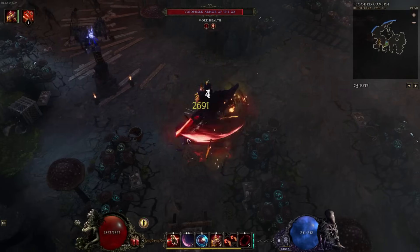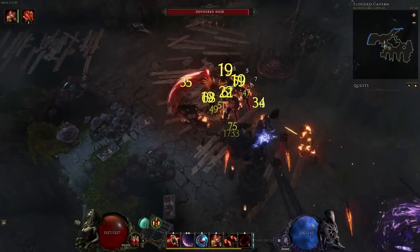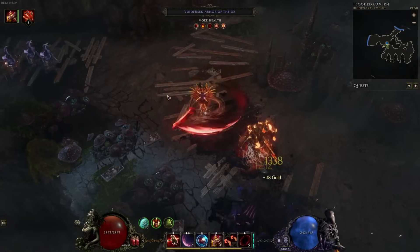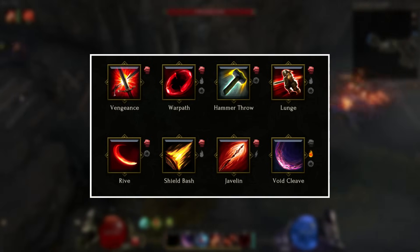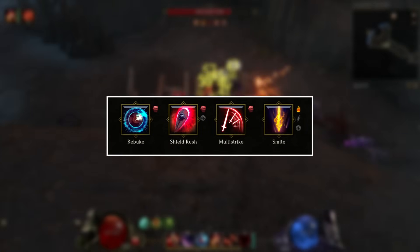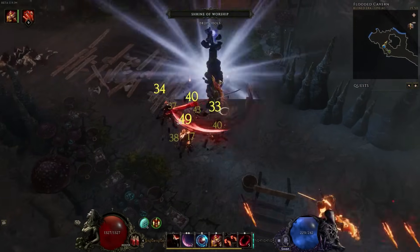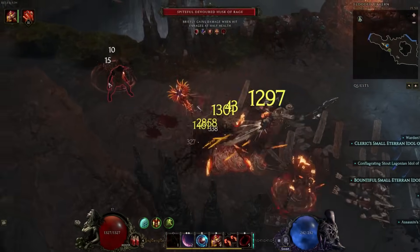The final class we'll look at is the Sentinel. The three masteries are Paladin, Forgeguard, and Void Knight. The Sentinel has some amazing base skills: Warpath for spin-to-win builds, Rebuke which is one of the best defensive skills in the game, and Smite which is an amazing spell. The mastery bonuses are really just a cherry on the cake for what is already an awesome base class.